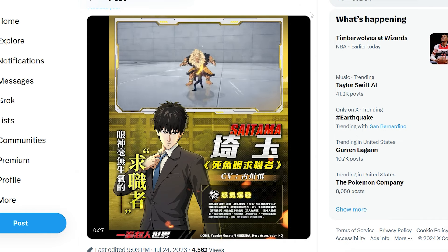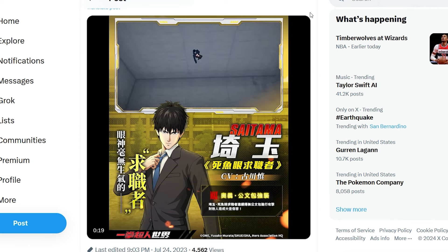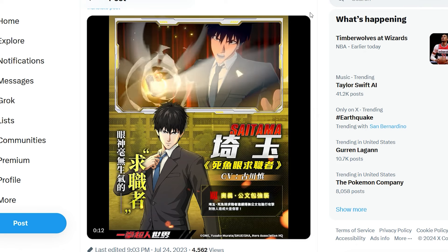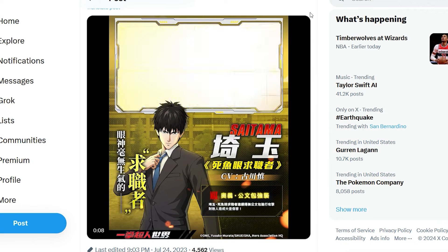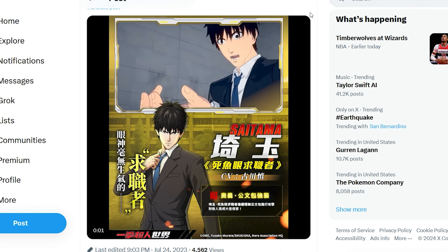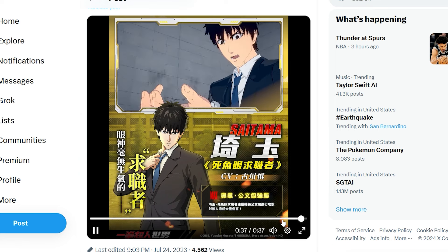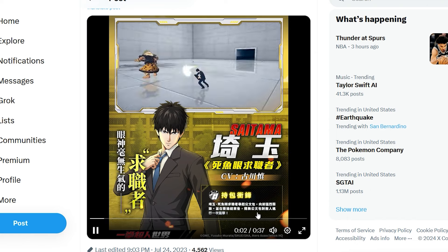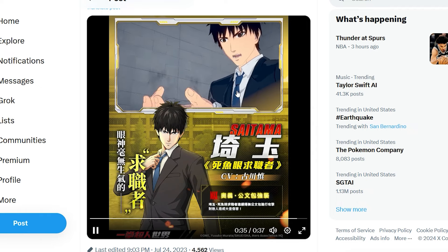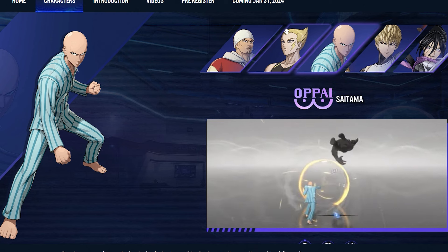Over here is a free character we're getting at the launch of the game — work-mode Saitama, suited Saitama before he became One Punch Man. We don't have the full One Punch Man Saitama yet; that'll probably be a festival banner. His ultimate animation actually shows him starting to lose his hair and going bald — I never noticed that before. It's sick actually, and this is an SR character given to you for free. He turns into the bald Saitama we all know.